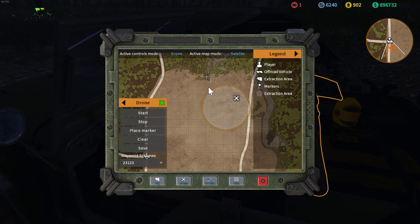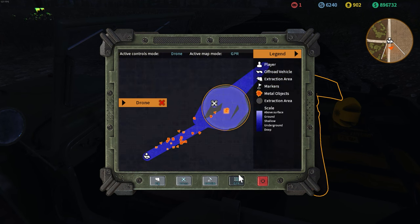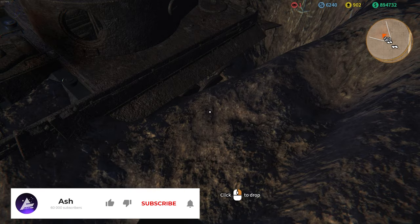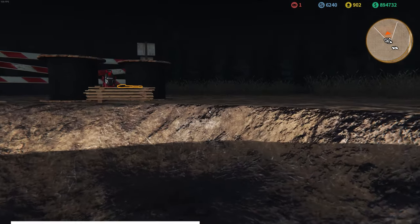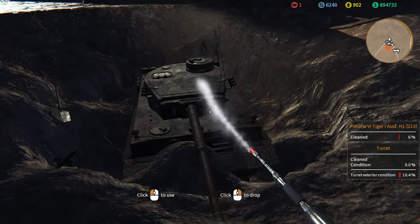I'm going to be lazy and use the drone in the excavation — I never usually showcase these things. Essentially what the drone allows you to do is go and scan. I just hate the whole excavation mechanic. You can see the tank right there, so if I just close that, right-click, and accept — we're just digging a hole casually.